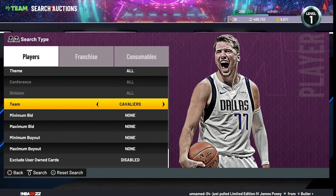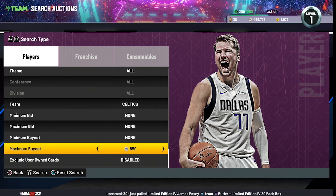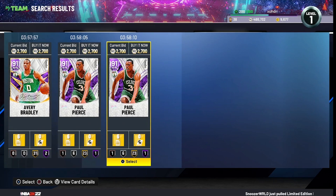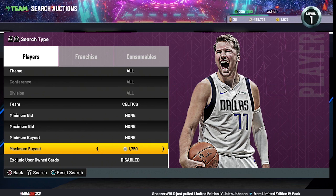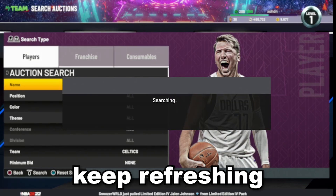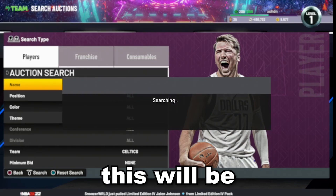The next filter is the Celtics Lowest filter. Just put the team to Celtics and find the cheapest Celtics card. The cheapest Celtics card is going for around 2700 MT, so bring the max BIN down to around 1700. Then just keep refreshing and literally everything that pops up will be a snipe on this filter.